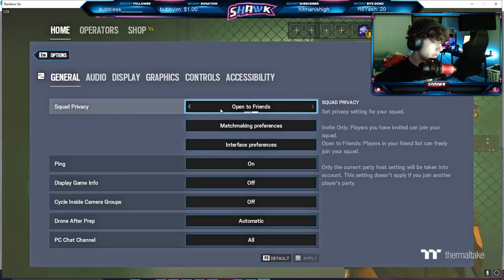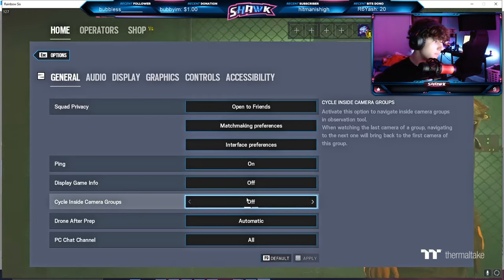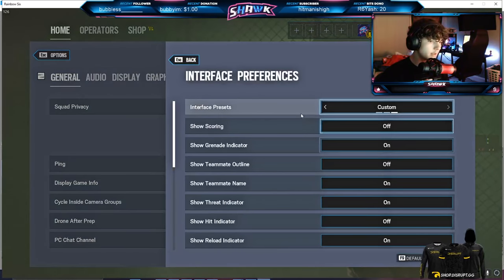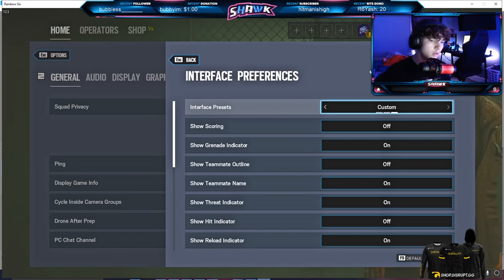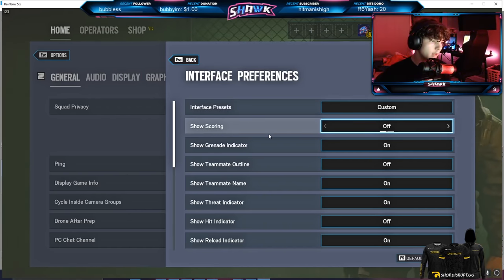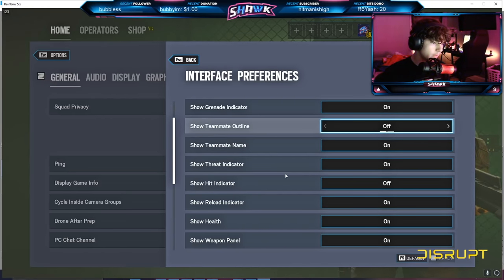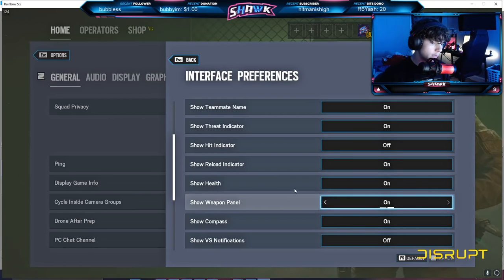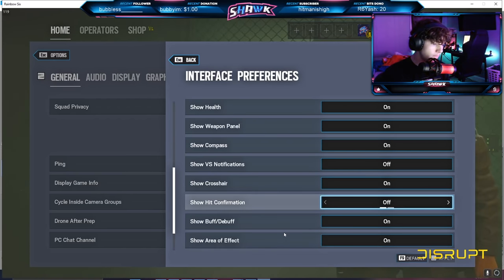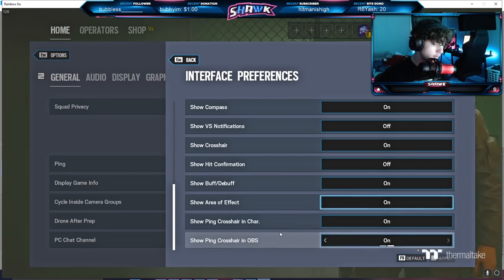Squad privacy is on open. All of this is pretty much just default for the most part. Interface settings is where I've got some things changed, so I'm kind of just going to scroll through and you guys can pause and look at what you want. Everything's default for the most part — it's kind of just personal league settings.